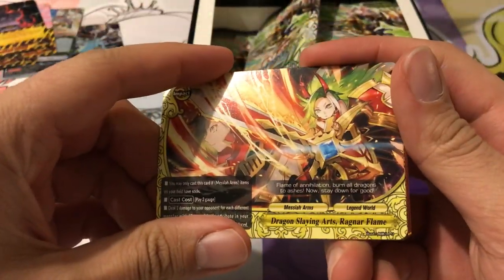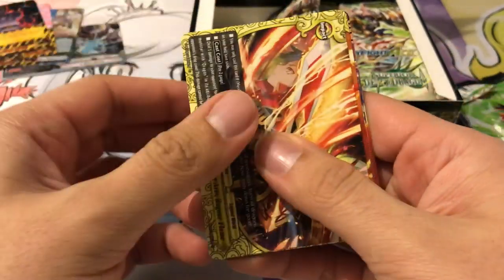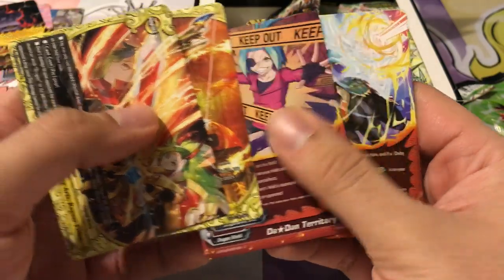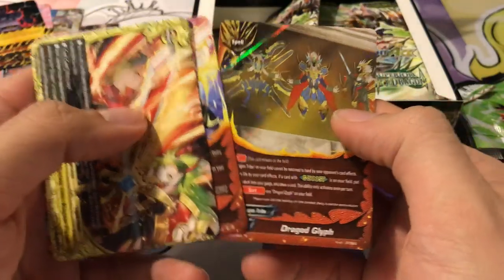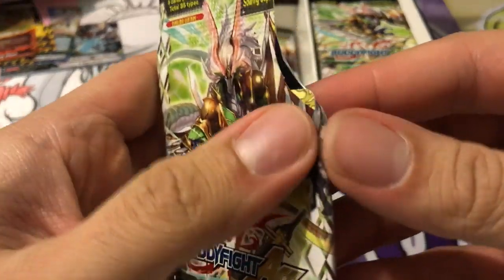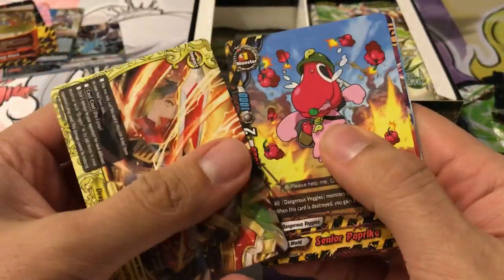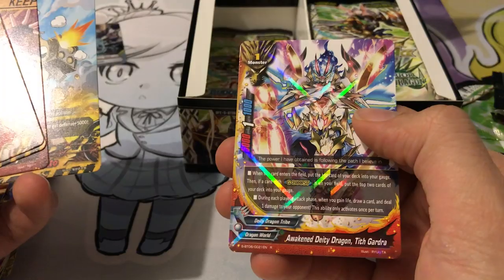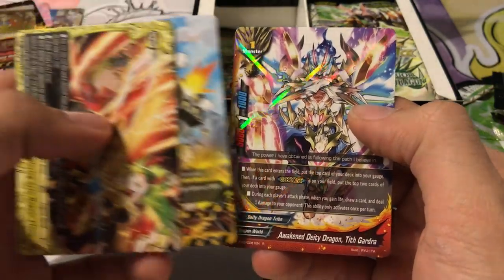Another impact for Dragonslaying Arts. Ragnar Flame for Maasai Arms. We've got Bow of Doki, Dadan Territory for the Blood Sect, Gauri Shift, and Dragod Glyph. I think a good amount of the Dragod support in this set is triple rare, but a good amount of Legend World and Danger World is also triple rare, so I think it's pretty balanced. They don't focus too much on the Dragod in this pack. We've got another Senor Paprika, another Dadan Territory, Corporal Potato, and Awakened Dragon Deity Tith Gardra for our rare.